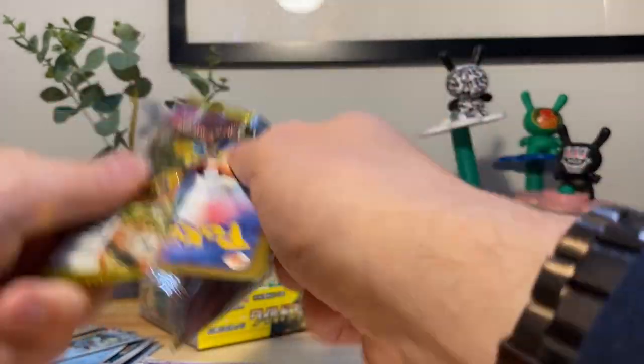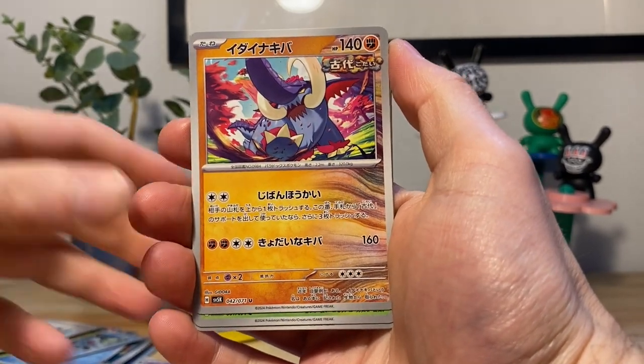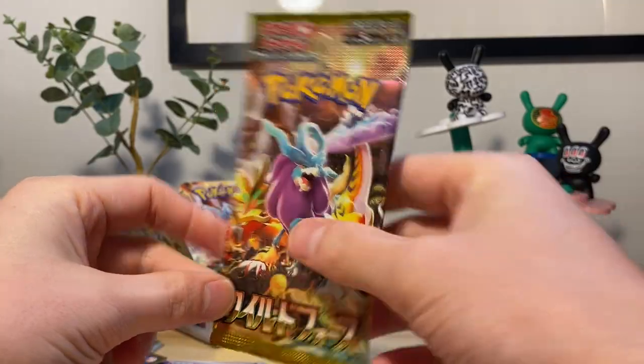We need more. Losing my mind. Shaking the camera, sorry about that. We have Donphan, Roselia, centipede — fucking nothing. Getting down to the nitty gritty.